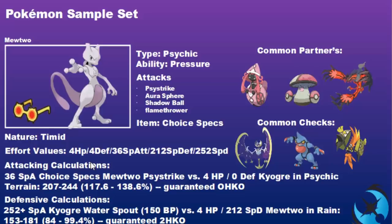The key defensive benchmark: the 212 Special Defense investment allows Mewtwo to always survive a Choice Scarf Kyogre Water Spout. Then, with Psychic Terrain up, a 36 Special Attack Choice Specs Mewtwo Psystrike versus 4 HP no-defense Kyogre in Psychic Terrain is always a guaranteed one-hit KO. Those are the benchmarks that justify this spread — the balance of bulk combined with speed and attacking threat makes it very comfortable to use, though you can always fall back on the 252/252 set.